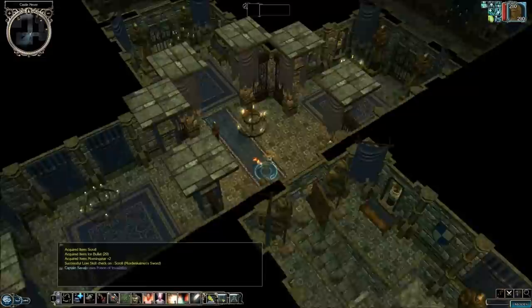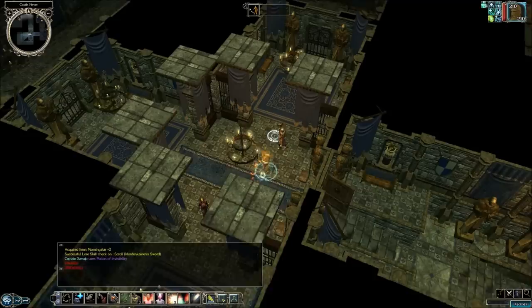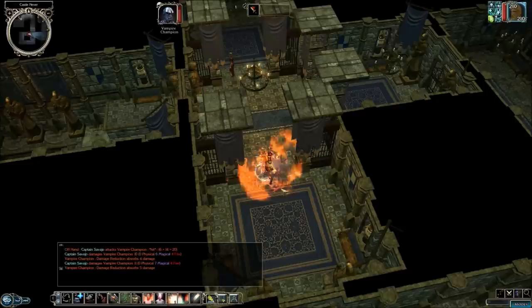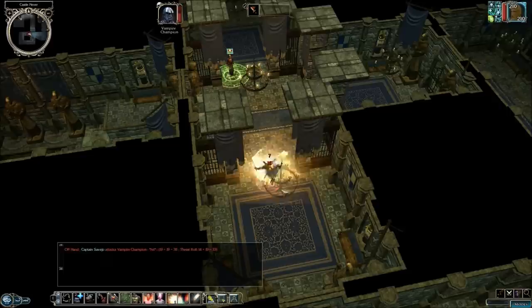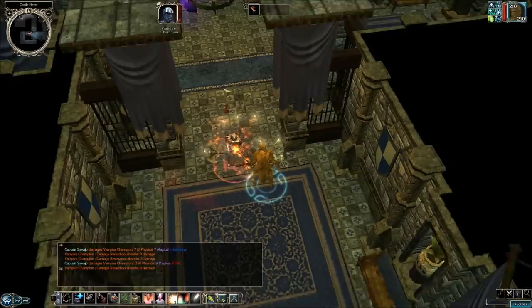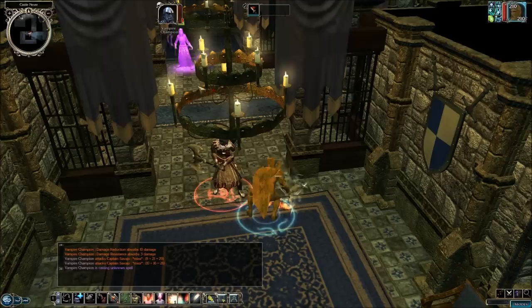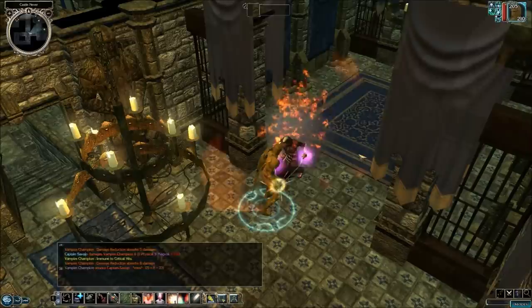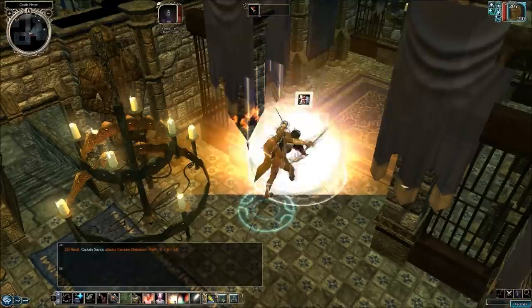This entire level is very, very challenging because you only have one person to get through it with. So once you become visible, make sure you concentrate on one of the vampires. I like to go after this guy with the axe, because the other one will attempt to put buffs on him or herself while we get a chance to get a whole bunch of attacks on this one barbarian vampire. And now we can go and take care of this female vampire.